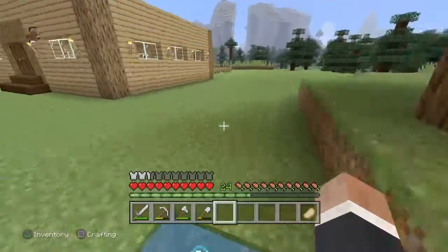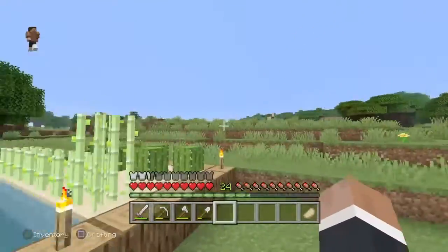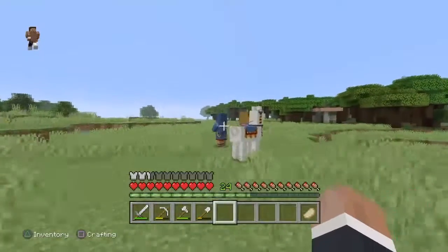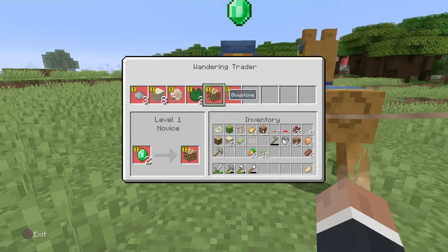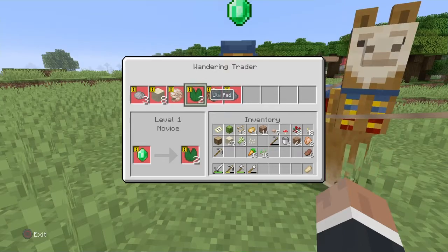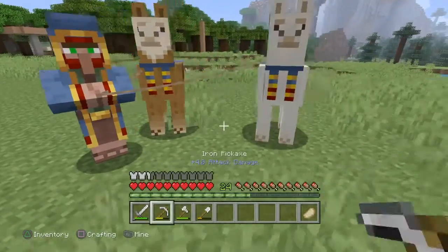I accidentally swam in my infinite water source. I'm going to have a look at this wandering trader — oh wait, I don't have any emeralds so I can't even trade with him. He's got grey dye — oh that would be useful — sand, nautilus shell, lily pad, glowstone and gunpowder. One emerald for two lily pads. There's a swamp biome somewhere nearby so I can just get lily pads from there.